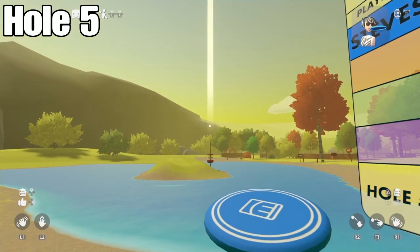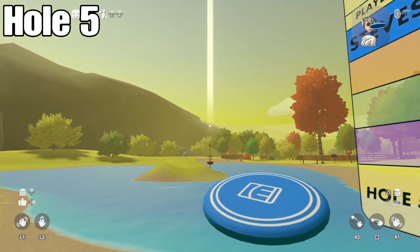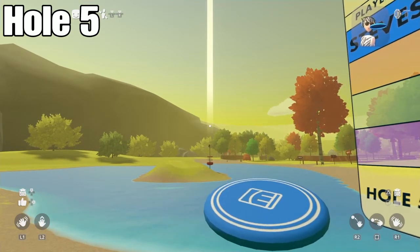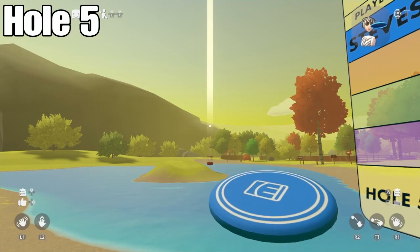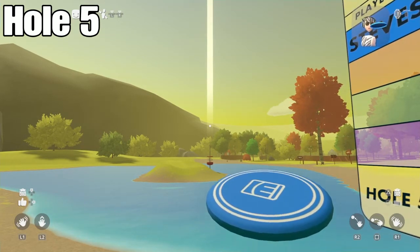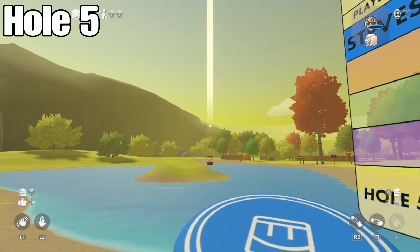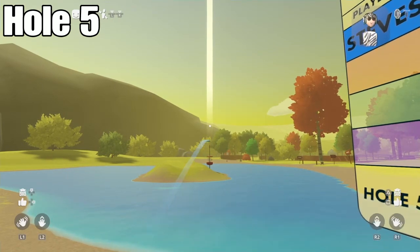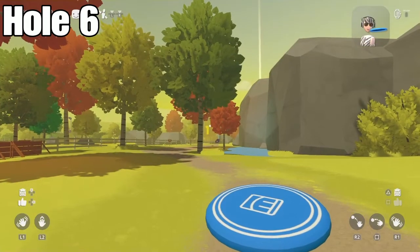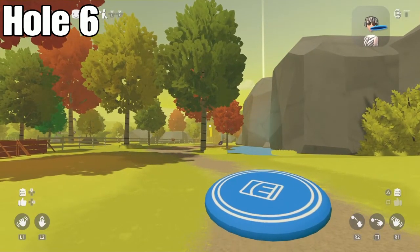For hole five, put your cursor in the middle again. You don't need to aim that high since the hole is close. You just need to have it in the part where the beam is kind of faded. Hold it down for three seconds or more, throw it, and you should get a hole in one.